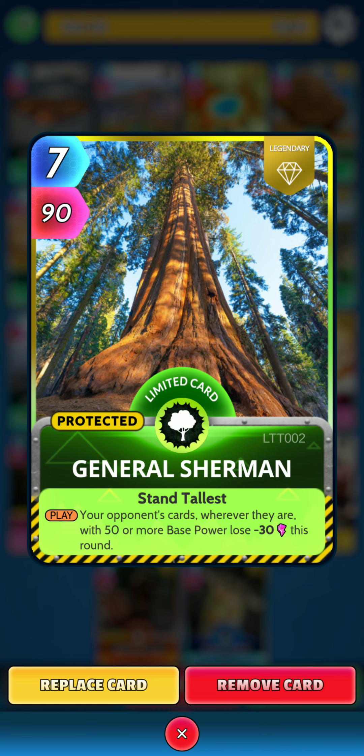Next up, General Sherman. On the play, your opponent's cards, wherever they are, with 50 or more base power, lose 30 power this round.